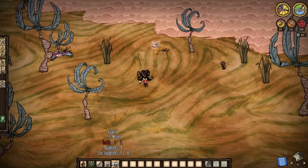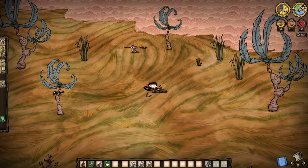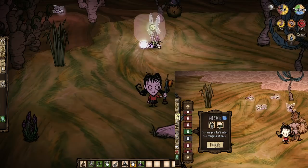Not only is capturing glowflies within bug nets unique in the sense that glowflies don't actually spoil over time within our inventories, murdering them from within our inventories actually results in a light bulb 100% of the time. It's a problem that they don't stack of course, but deal with that, as light bulbs are kind of too good to pass up in Hamlet, especially guaranteed ones like this. But folks, it gets so much better than that.